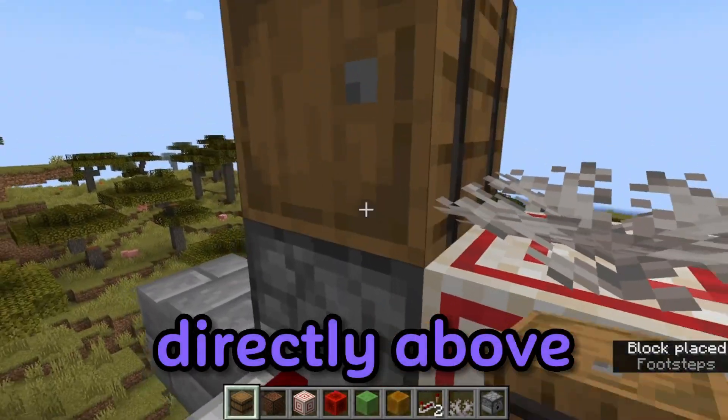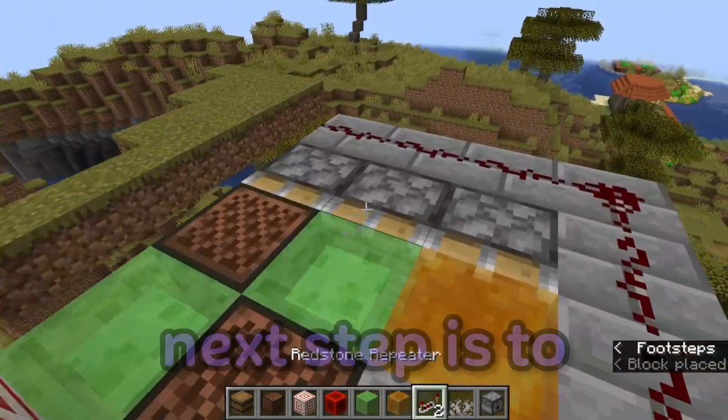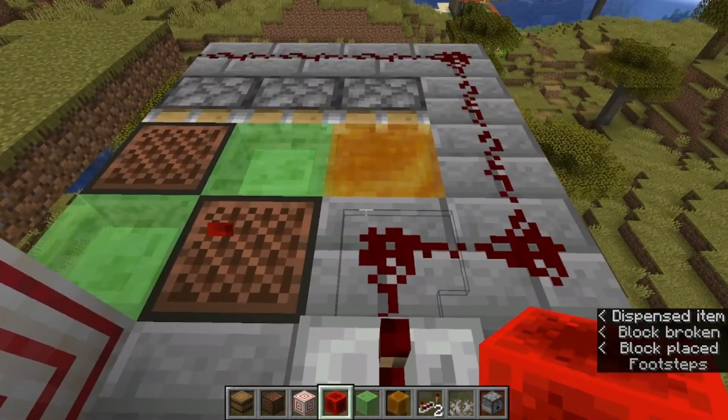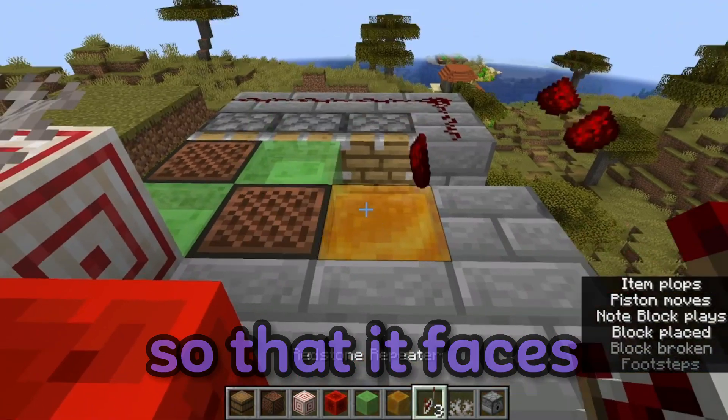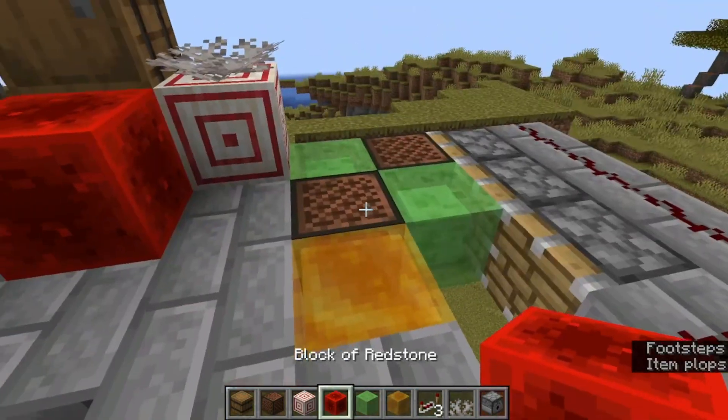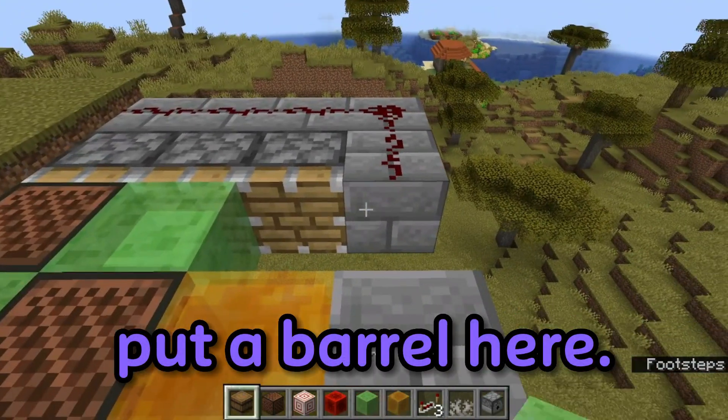Place a barrel directly above the dispenser. Next, replace this repeater with a redstone block, then switch this repeater around so that it faces the correct way. Put a barrel here.